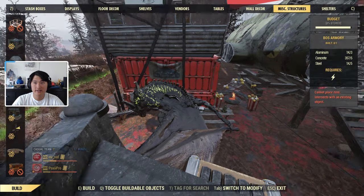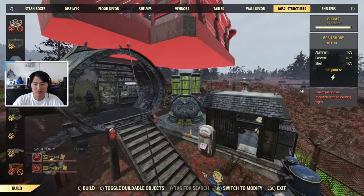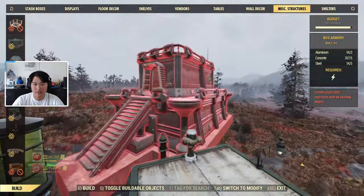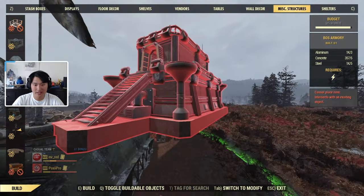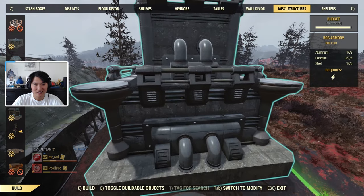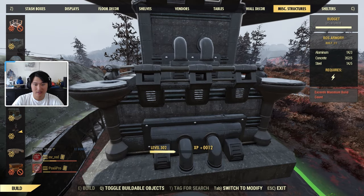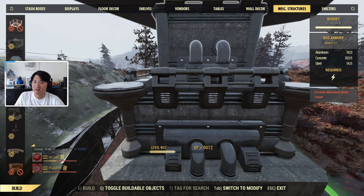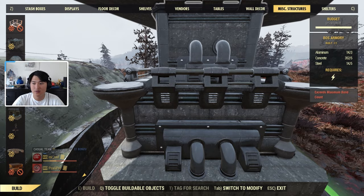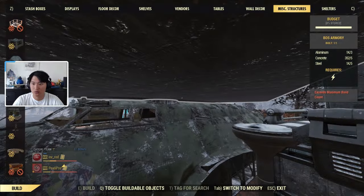The Armory is in the Misc Structures tab, similar to all the other prefabs in the game. I'm currently at my camp and there's not much space left, but I'll squeeze it in here. Just like that, I placed it — it costs aluminum, concrete, and steel as you can see on the right side. It also requires energy, and it looks like you can only build one of these at your camp.